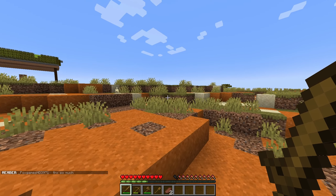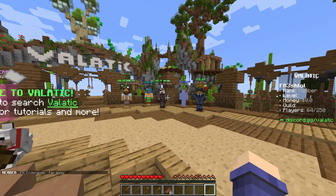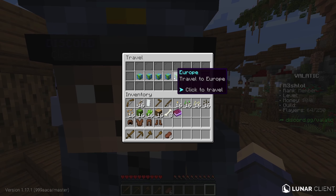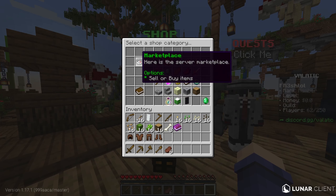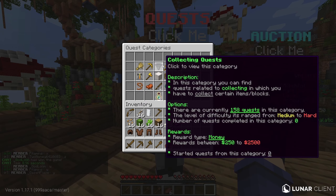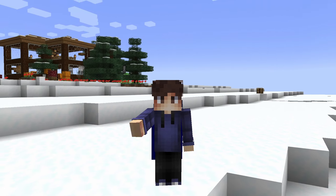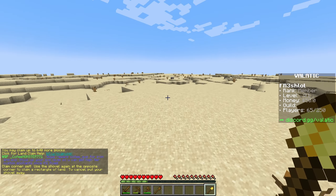The public Earth SMP is great because you can join with your friends and start wherever you want. You can travel to any continent of the world just by clicking the pilot NPC at spawn and then choosing anywhere in the world to start your journey. The Earth SMP server's spawn has a shop, auction house, server guide, awesome quests to complete, and even a live map of the entire server showing all of the players on it.